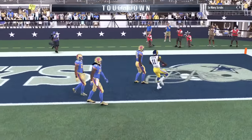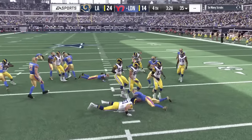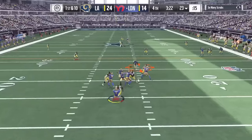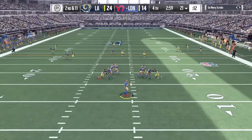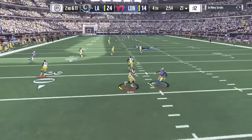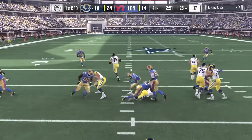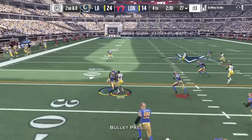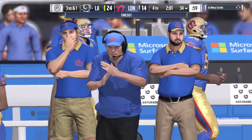Drew Brees is dotting them up — this man might own a Dipping Dots franchise with the way he's throwing these dimes. That's why I have Brees — when the throw is open he won't miss it. A lot of quarterbacks early in MUT, those 82 to 85 overall guys, won't be as accurate. Eric Berry gets another interception. I had Kirk Cousins as my quarterback before in salary cap but he made too many overthrows, so I switched to Drew Brees — and so far so good. A little wiggle by Tavon Austin.